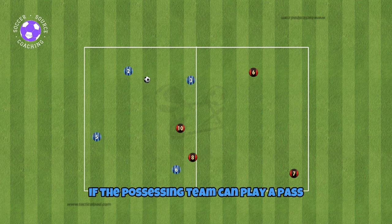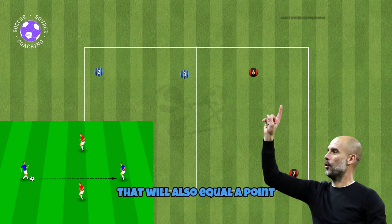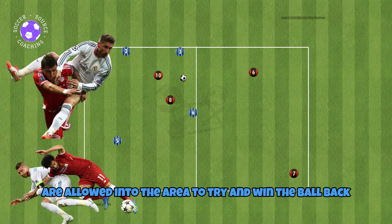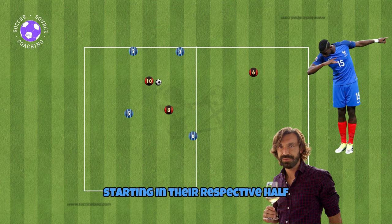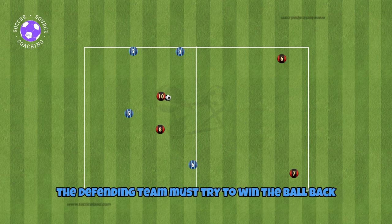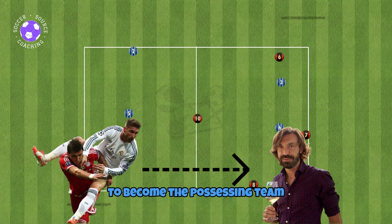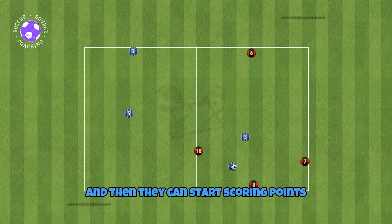If the possessing team can play a pass that splits the defenders, that will also equal a point. Two defenders are allowed into the area to try and win the ball back, with the other two defenders starting in their respective half. The defending team must try to win the ball back and pass it to their teammates in their own half to become the possessing team and start scoring points.